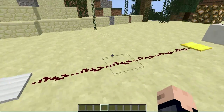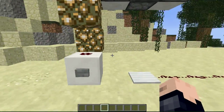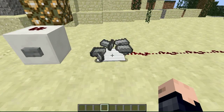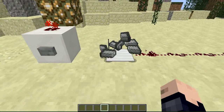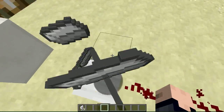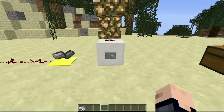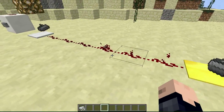Some more of these analog Redstone components are pressure plates — there is an iron pressure plate and a golden pressure plate. The iron pressure plate requires more items to set it off; it is not set off by players but only by falling entities. When we drop a whole bunch of entities on it, it takes 42 entities to set off a single Redstone current. We can send off more entities and it will bump up to two. The gold pressure plate works the same way except it only needs four entities to set off a single Redstone current, so every four iron bars that fall on it, it goes up a power level.